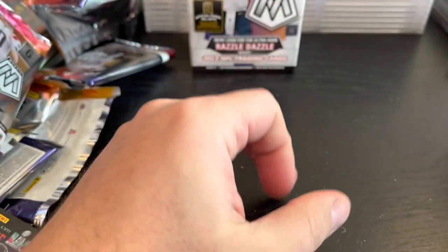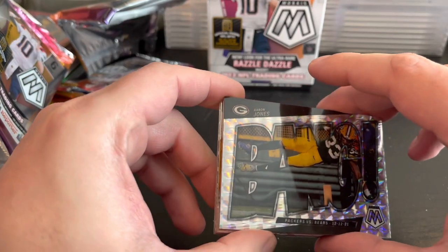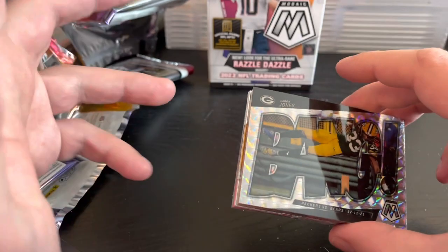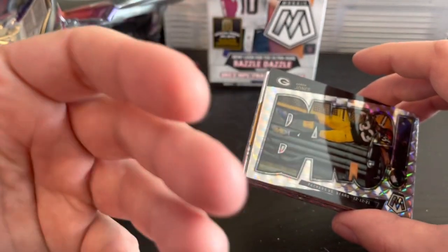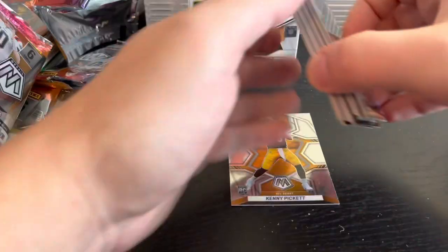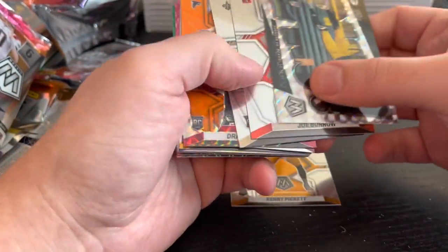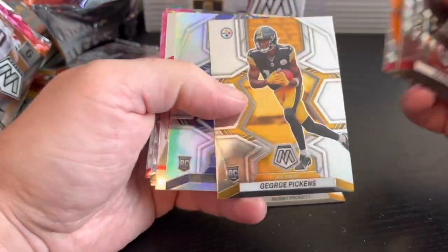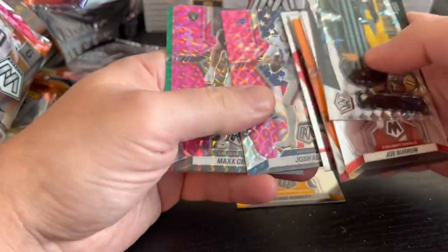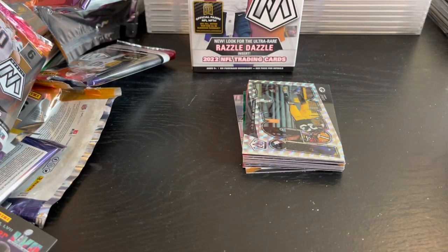Let me know what you think of these and what you think my best card was out of these packs. Let me know what format you think did the best — the cello pack, the hanger, or the blaster. This is a short sample size, but from what you've seen in other videos, box breaks, and rips — let me know. George Pickens is a nice one. That Josh Allen and that Jamar Chase — let me know what you think my best hit was. Leave all those comments down below, and I hope everybody's doing well. Take care.